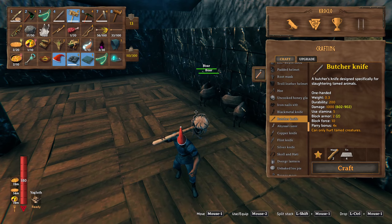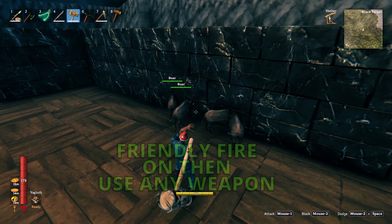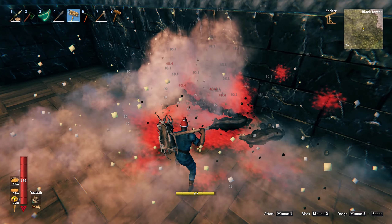Your tame pets are going to need butchering at some point to give yourself some meat, and you'll need the butcher's knife. But why bother with one at a time using the butcher's knife when you can just turn off friendly fire? You can then use any weapon you like - I'll be nice and subtle and use the Stagbreaker.